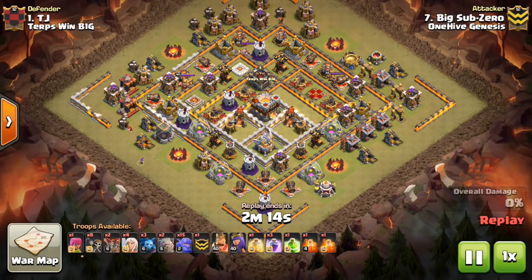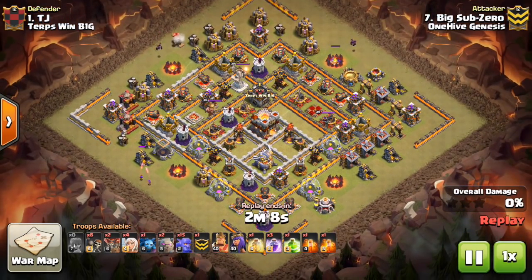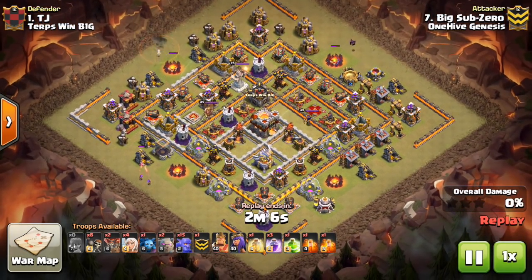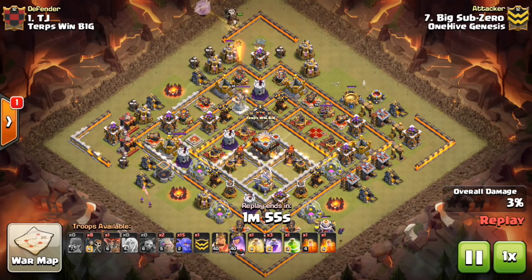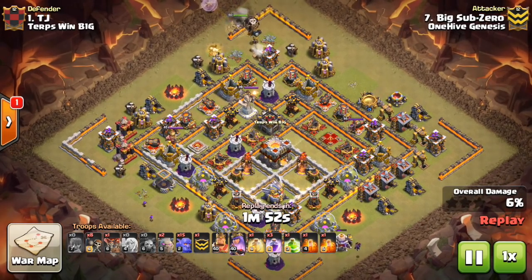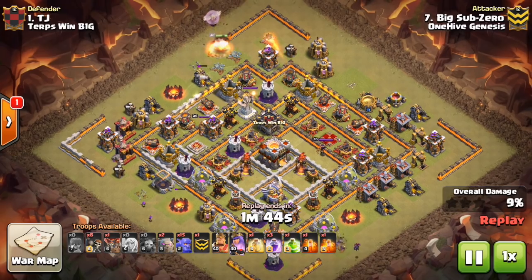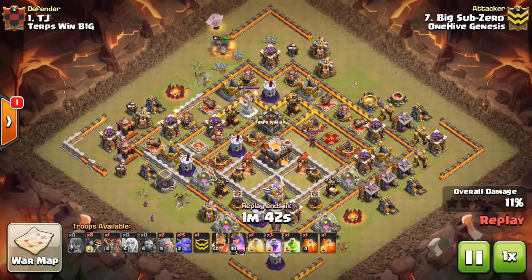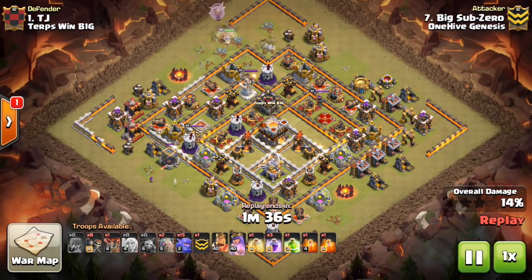Now we'll take a look at a Town Hall 10 vs Town Hall 11 two-star attempt. It's worth showing because obviously not all Town Hall 11s are three-starred in war — it's still not very common to see Town Hall 11 three-stars. The quicker Town Hall 10s two-star these Town Hall 11s, the more attacks will be available for getting three-star attempts on Town Hall 10s, freeing up Town Hall 11 attacks to go where needed. This attack is by Big Sub-Zero in our last CWL war.